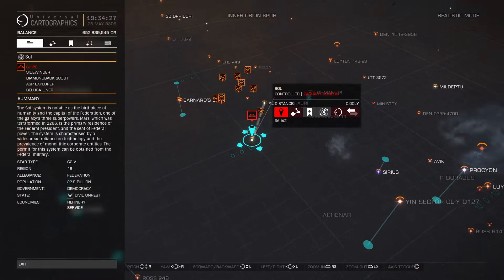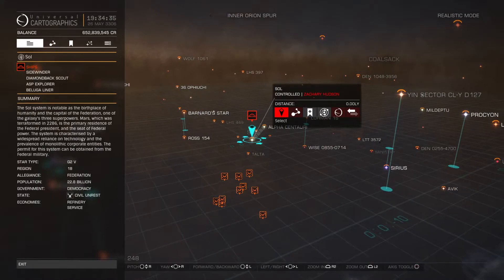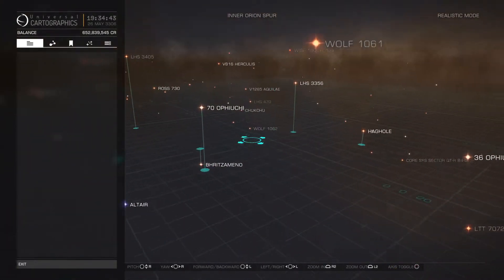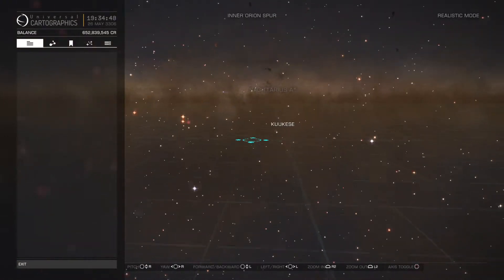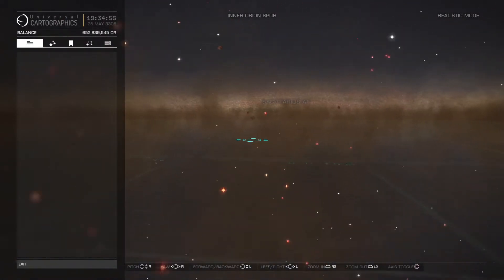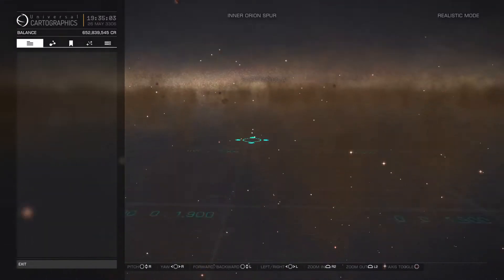Here we are at Sol. All these points of light with little half-moon shapes on them are all systems that you can jump to — you can just navigate to wherever. Let's zoom out a little bit so we can see more at a time. Eventually I'd like to get out to Sagittarius A*, which actually isn't a star but is a supermassive black hole in the center of the Milky Way galaxy, both in the game and IRL.